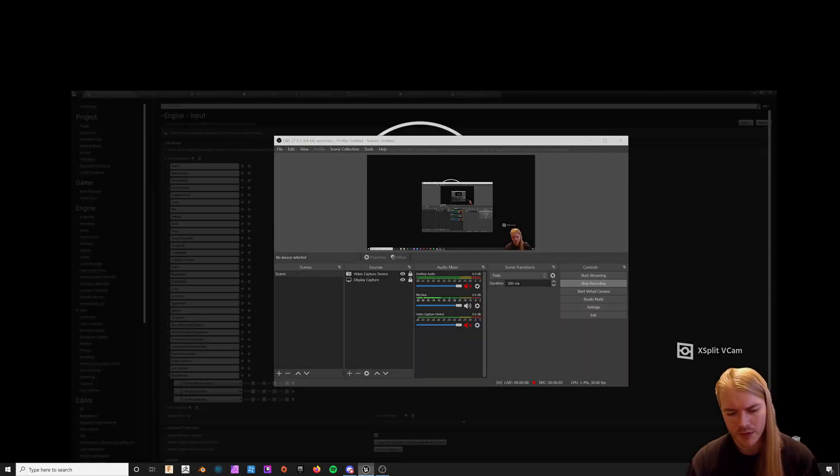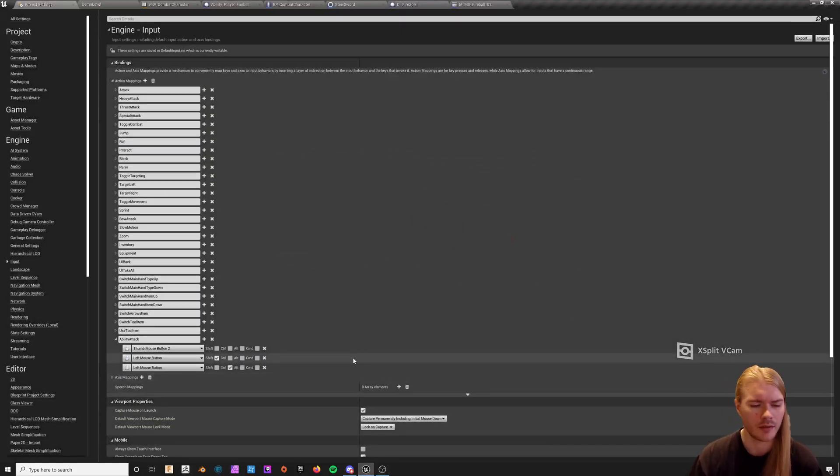This video is in response to a question on the DCS Discord about how to have a spell sword character, so you have a fireball in one hand and your sword in the other. The user had been stuck for quite a while.